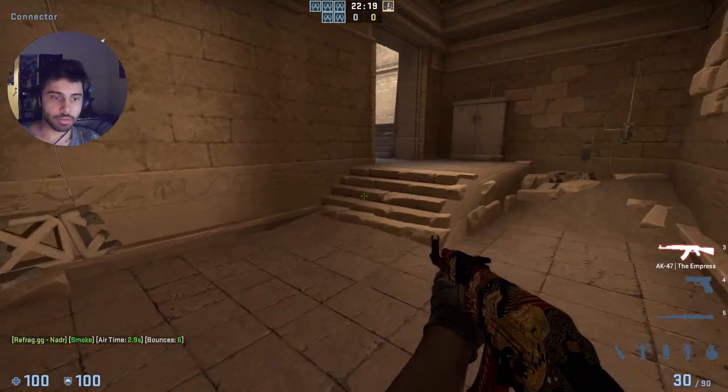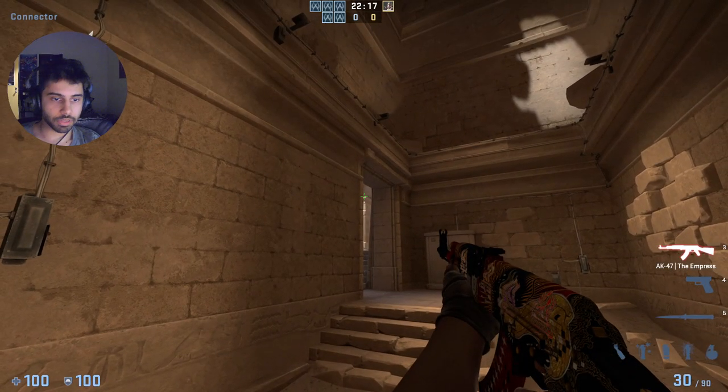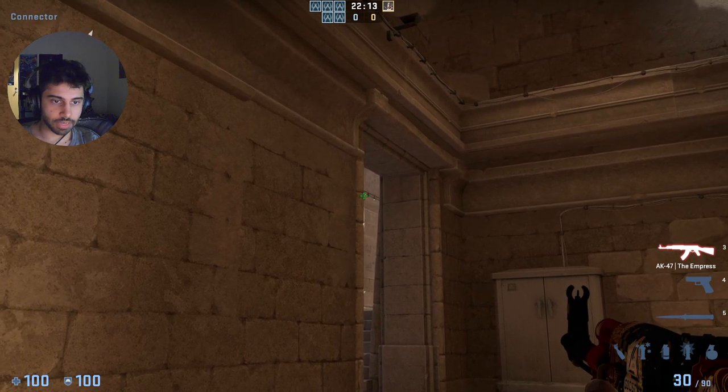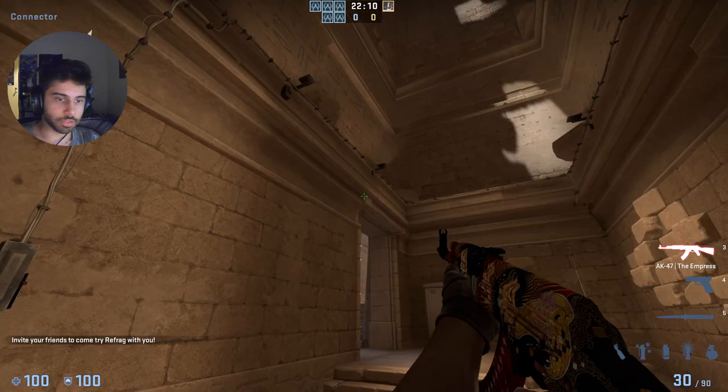To smoke Palace from inside Connector, basically hug this back wall and you want to completely hide the sunlit part of this obelisk, so like this, basically. And once you have that, you're going to aim right there, so above the door frame.